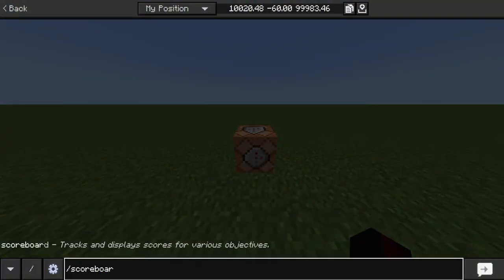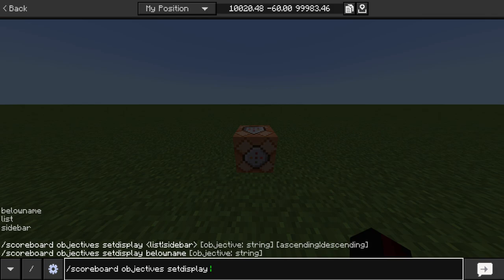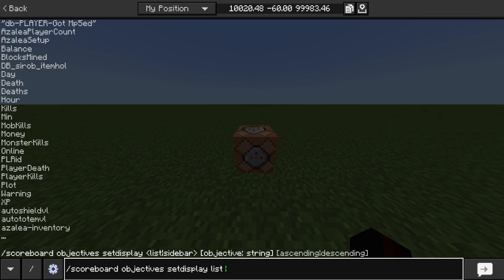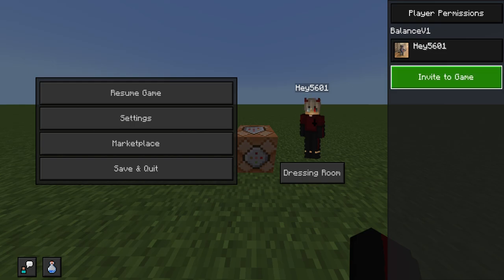Then slash scoreboard objectives setdisplay — there are three options. You can do it below your name which is okay, but in my opinion list is the best one to do. You can do sidebar but I think it's too much in the way of your screen. So I do list, balance — you'll add the balance view. This is the name of the display.